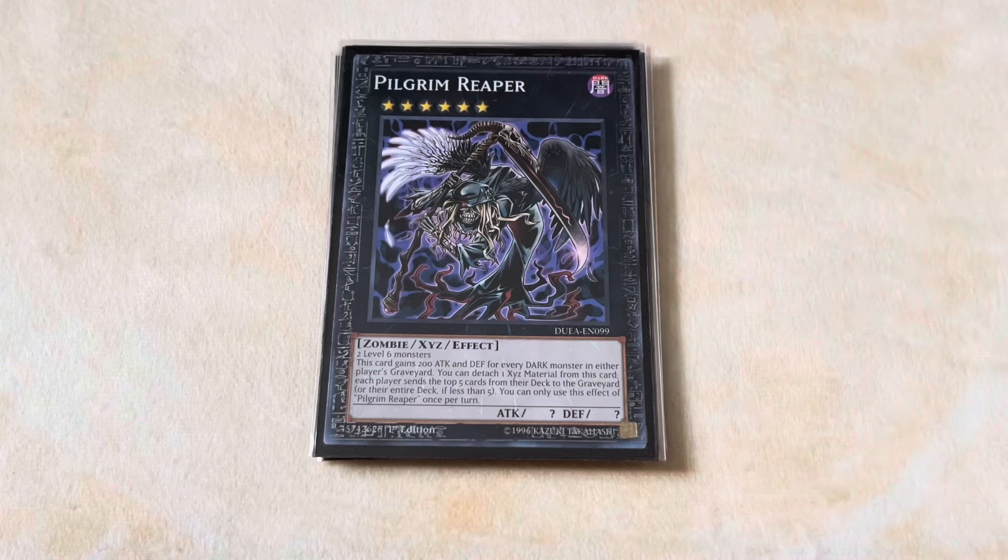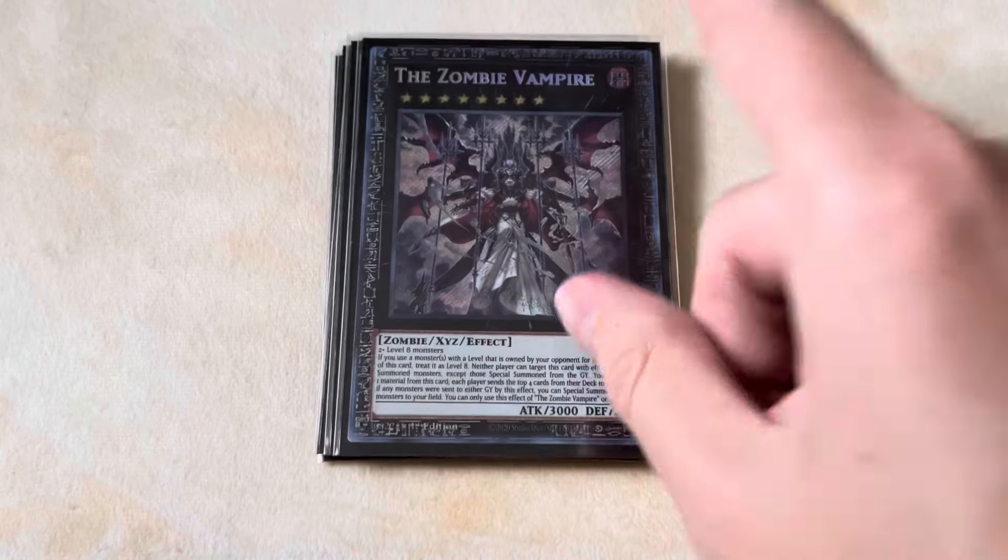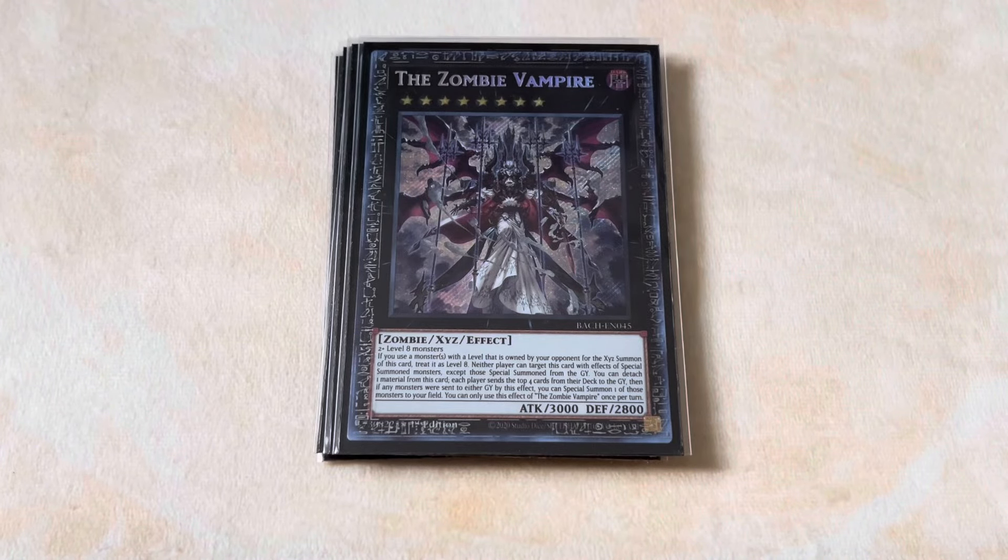For one rank 6, we're playing one Pilgrim Reaper. You play a bunch of Bestials and you will open up multiples during some occasions. This is literally Kelbek and Agido at home — all it takes is two level 6s, and you get to mill 5 cards from both players' decks. We don't care about the attack point boost because we're typically going to be linking off with this. For our rank 8, we play the one Zombie Vampire — two level 8s, you detach 1, mill 4 from both players' decks, and then get to special summon a monster that you milled. Much like Pilgrim Reaper, the other effect doesn't matter because we're typically going to link it off or go for game that turn anyway.